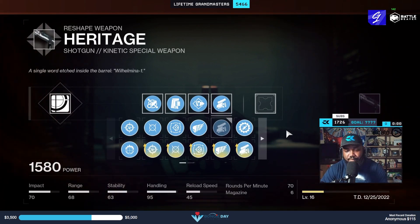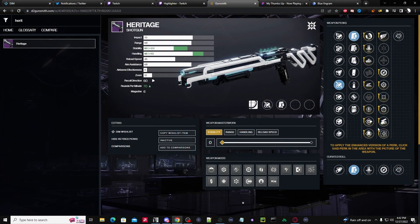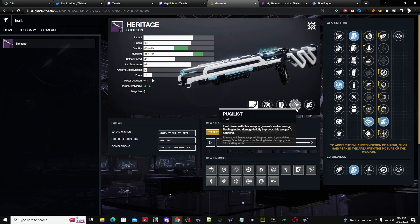On the gunsmith you can see the stats — one, two, three, four — my RPM goes up because I'm using assault mag. The neat thing about pugilist is that final blows with this weapon give me melee energy, and if I deal melee damage it improves my handling. Primary and power weapon kills give 10% melee energy, but specials grant 20% — so five kills gets my melee back. Dealing melee damage gives 35 handling for three seconds, and my handling is currently at 85.